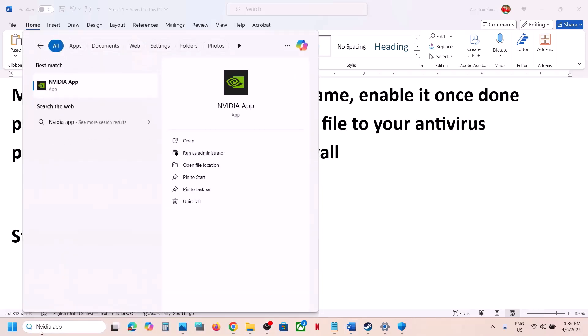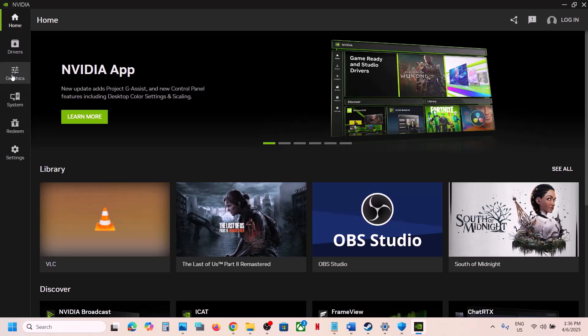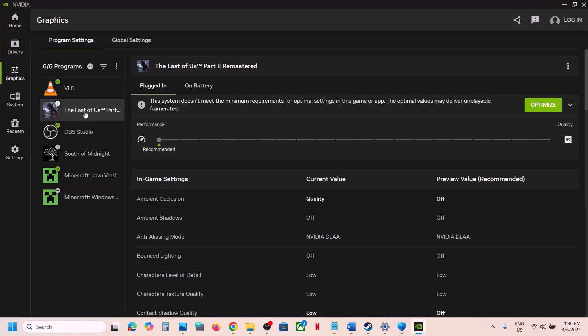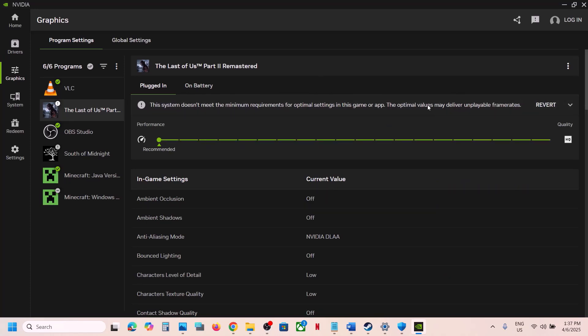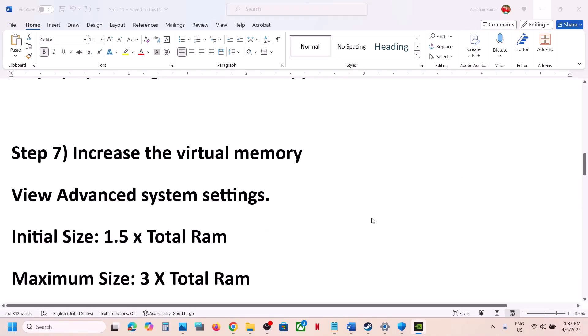Still not working? The next step is to optimize the game in the NVIDIA app. If you have the NVIDIA app installed, open it and go to Graphics. Find the game in the list, click on it, and hit the Optimize button. Once the optimization is done, launch the game and check.